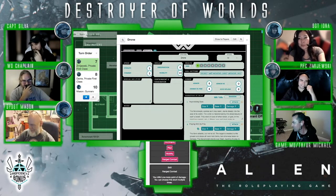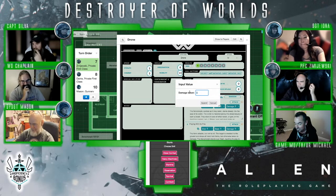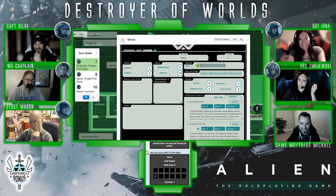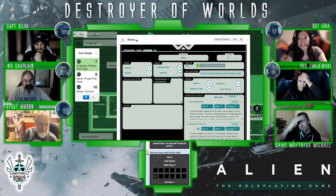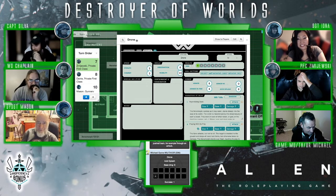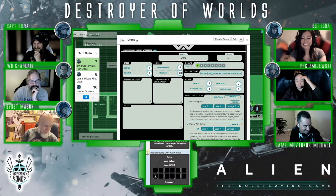One point of acid splash damage to Chappy. Chappy collapses. Oh no. We've got synthetics with their own critical injuries chart. Do med kits work on that? They have to repair themselves, or someone can repair them. How about a high private first class repair? It might work. Let me look for my synthetic rules — I don't think those are in this module. I had all the charts in my other Alien game but for some reason they're not in this Destroyer of Worlds module.